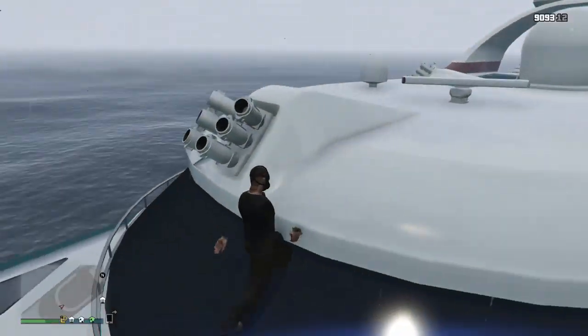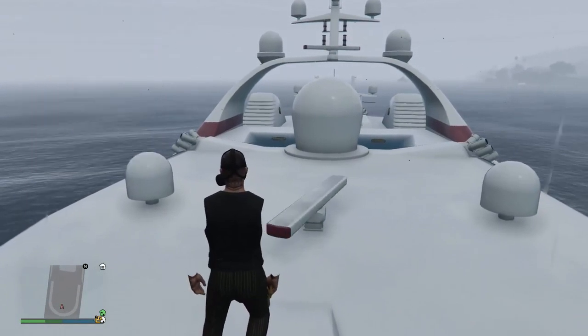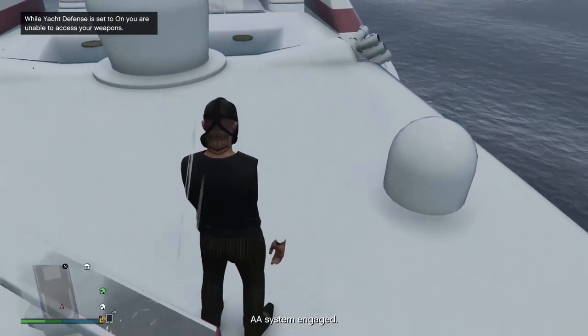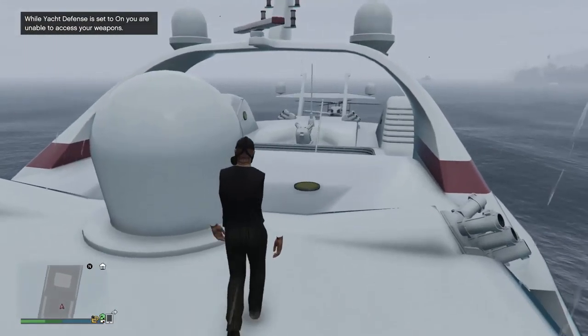Right here is my yacht defence system, which I shall turn on by doing this. Yacht defence is on, and then your captain should say something. This thing's pretty cool because you can spin around on it — I don't know why — and the character doesn't fall over.